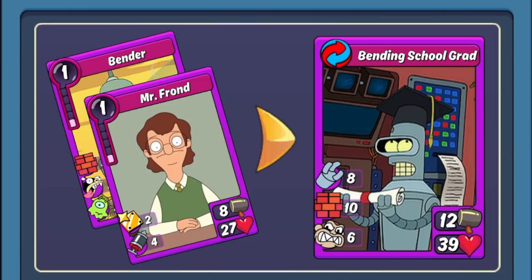Next up is Bending School Grad for Educated — a really great combo for both offense and defense. He's got Hijack and Sturdy Wall, which I love both for defense; the wall protects you from getting one-shotted easily and Hijack keeps your opponents from Crazing. Not to mention, Bending School Grad has the Craze stat itself, so it will be Crazing turn over turn. I just love that combination of skills together — it is a top tier combo for Educated because of that.